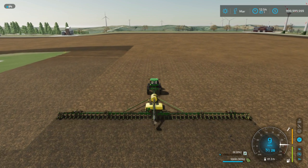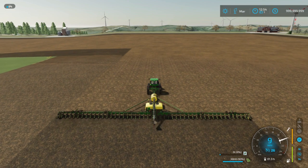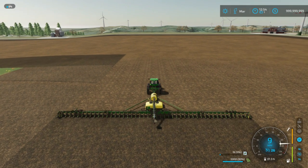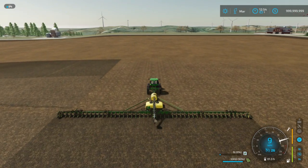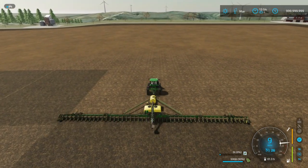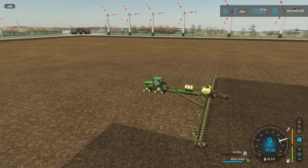I've got two 8RX tractors on tracks going here. Both tractors are 410s, and the planters I'm using are the DB120s. Right now we're getting soybeans planted. I've got one tractor and planter over there on that side going to be working this way, and then this tractor and planter is going to be working that way.